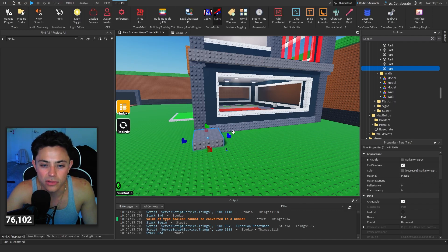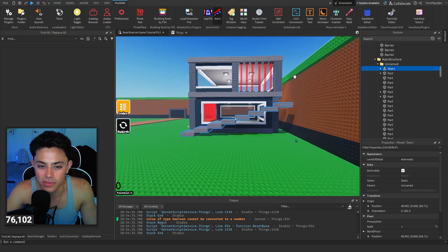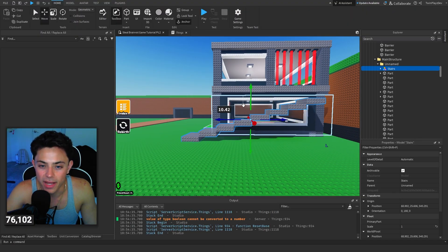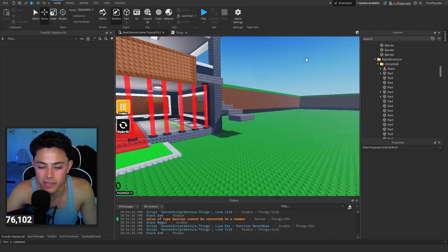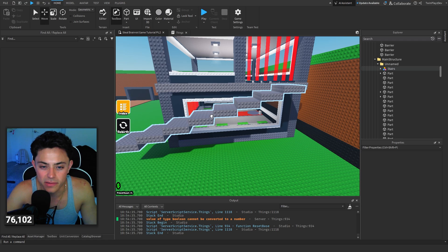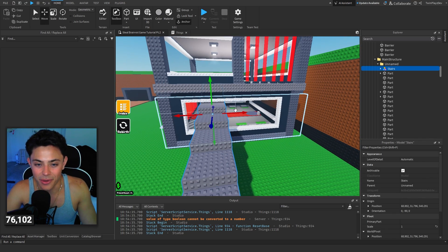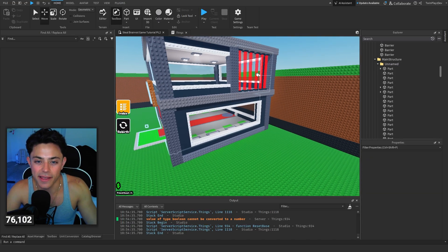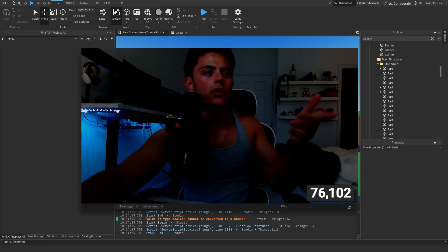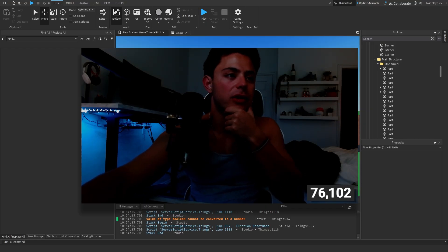There are also plugins you can use — there's a stairs plugin which is kind of fun. Don't be afraid to test around and see what you can do. It all just goes in place with the same stuff. We'll get into the next video talking about making more things. I'll see you guys in the next video, bye bye!